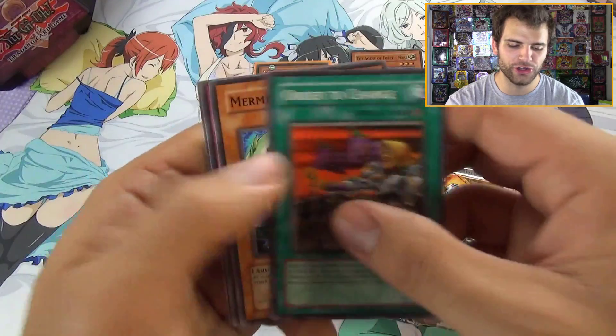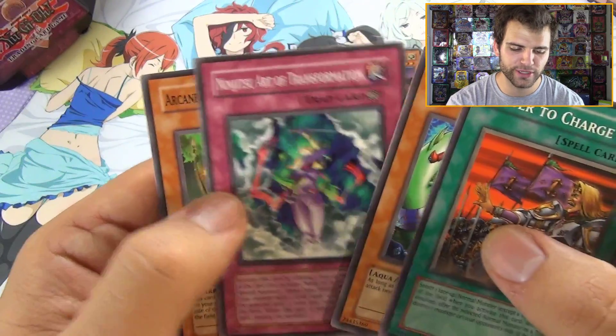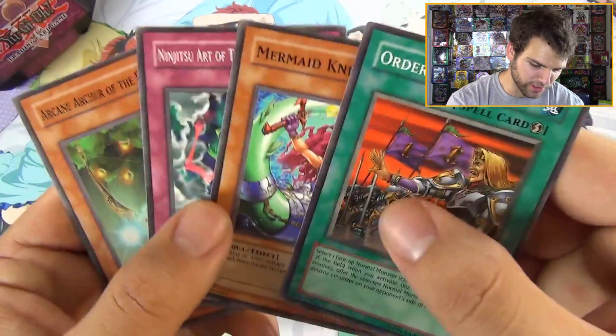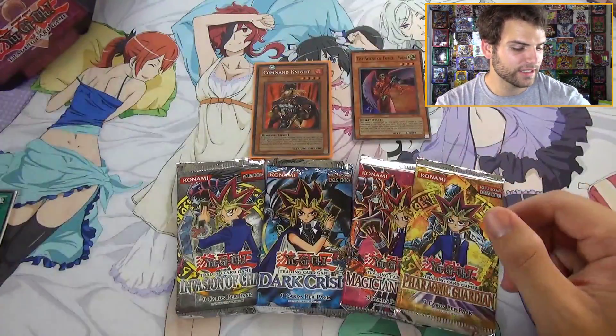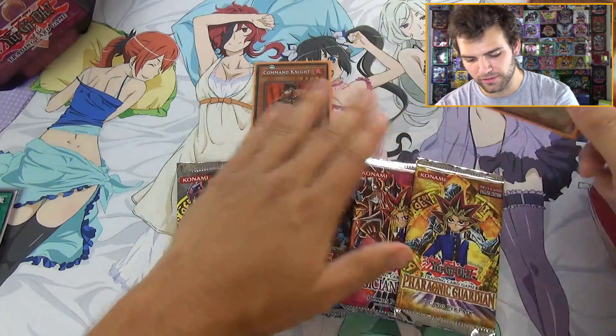If there's a Sanctuary in the Sky on your side of the field and your life points are higher than your opponent's, increase the attack and defense of this card by the difference. Pretty cool! We'll sleeve that up. Also from this pack — referencing Duel Links — we have Order to Charge, Mermaid Knight, Ninjutsu Arts of Freezing, Transformation, and Arcane Archer of the Forest. Order to Charge is one of the most powerful cards in Duel Links. We actually got a foil in our first pack — that is awesome!